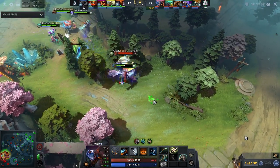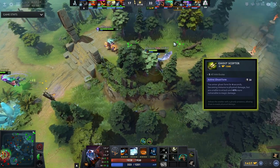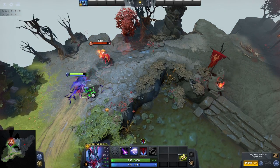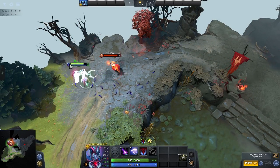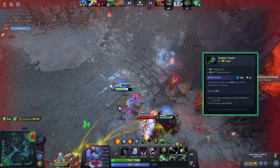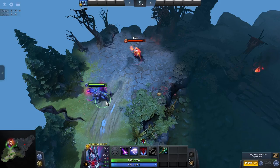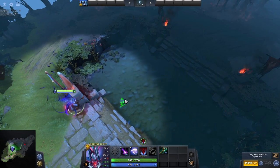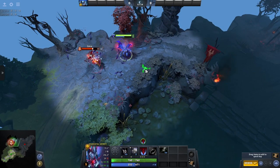The ultimate in defence against physical attacks though is the Ghost Scepter. This item functions in a similar way to Pugna's Decrepify ability — once activated it makes you immune to physical attacks for 4 seconds, however the downside is that you will take extra magic damage. This one is still a great item though, especially if there is an enemy physical carry that likes to jump on you in teamfights. The Force Staff is an item that can be used both aggressively and defensively, but I'd say it is more of a defensive item. This one has an activatable ability that pushes the targeted unit in the direction they are facing. As a support, this is really useful to save your allies by pushing them away from enemies or countering enemy abilities.